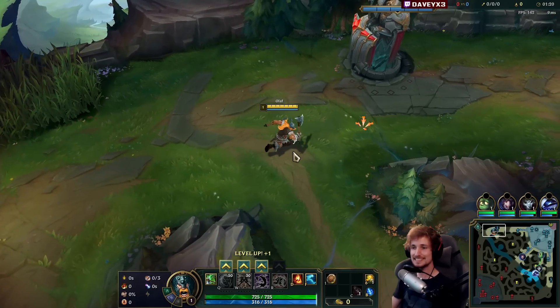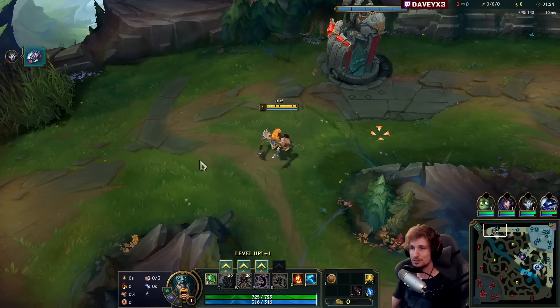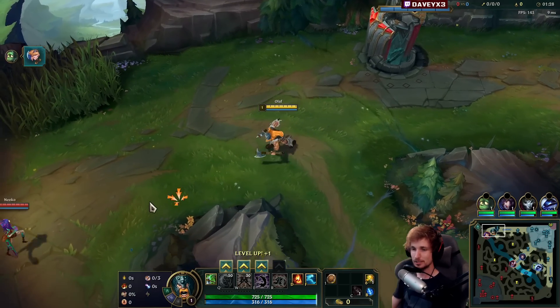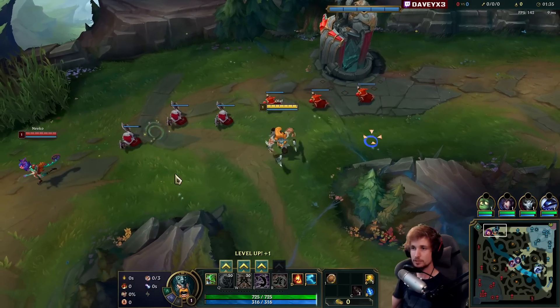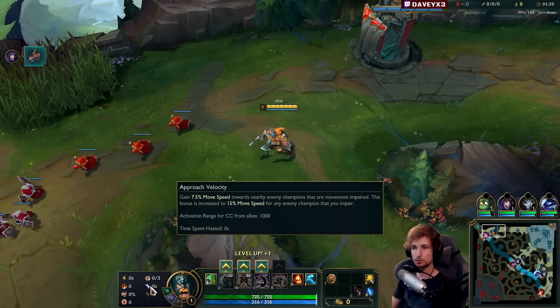Alright guys, we're playing some Olaf top lane into a Niko, and I'm gonna showcase exactly how I can hard carry in this patch. In short, we have the Lethal Tempo — I highly recommend that one right now. We got Triumph, Alacrity, Last Stand, then we specifically also run Biscuits, and then the most important one is Approach Velocity.